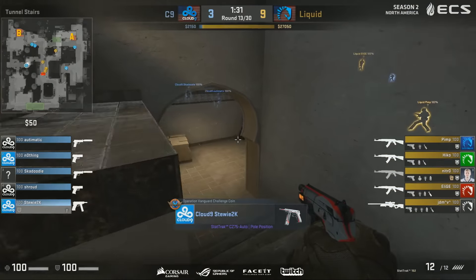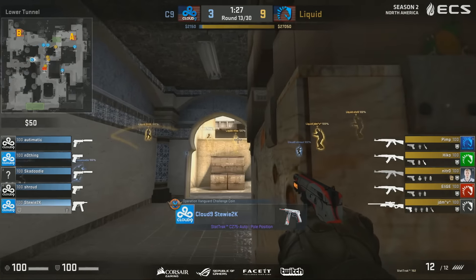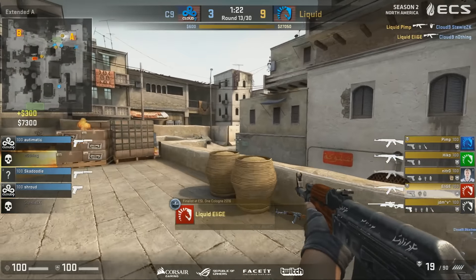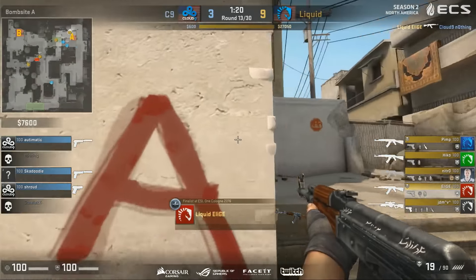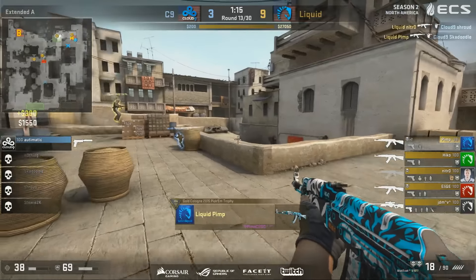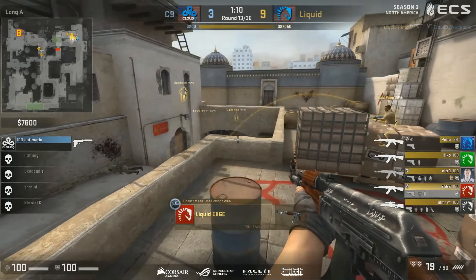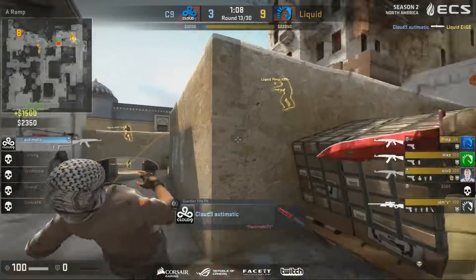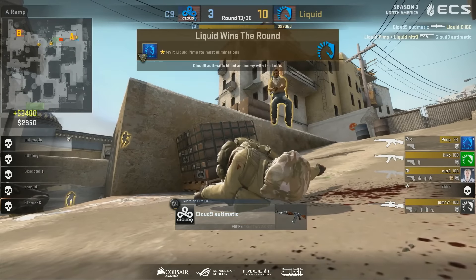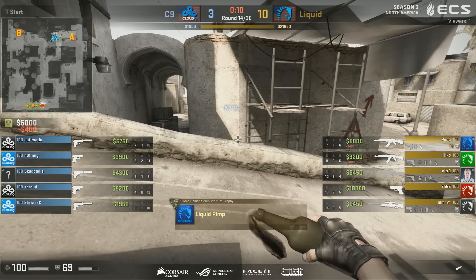Cloud9 never have money. Liquid — whenever they lose a round, they always have money. Lots of it. G2K going for the push early — this is an eco round from Cloud9. And they are dying as they should on paper. Time and a place to pull out the flashbang. Maybe that wasn't it. Automatic the only one remaining. Elige taken down — some extra money made by Automatic. But it's a consolation frag at this point. 10-3. Dominating half so far from Liquid. Can C9 make it to 5?